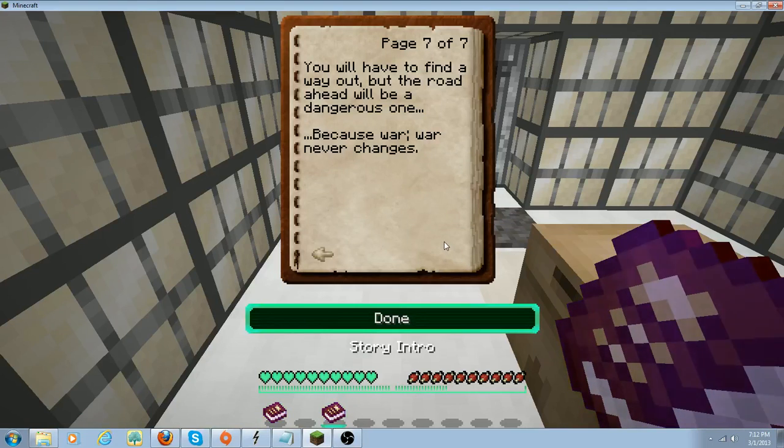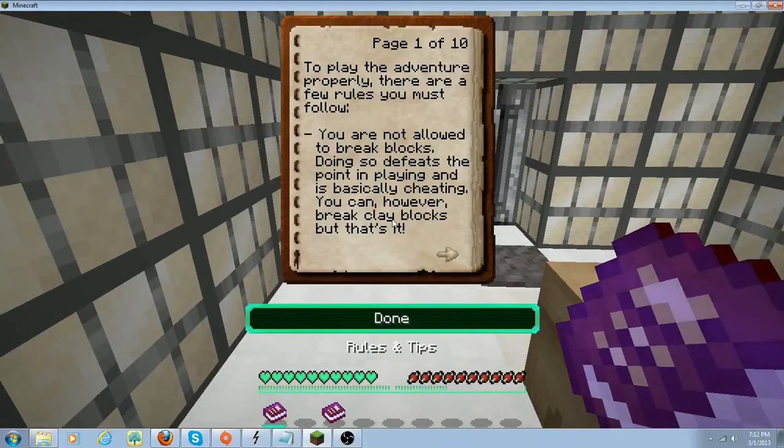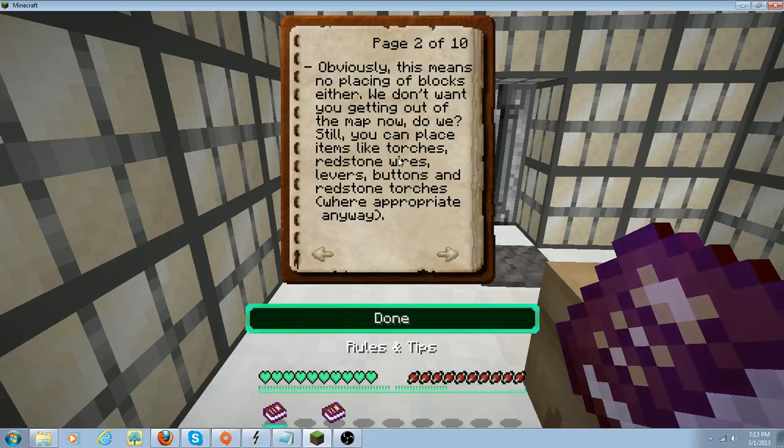You'll have to find a way out, but the road ahead will be a dangerous one because war — war never changes. Alright, rules and tips: to play the adventure properly there are a few rules you must follow. You are not allowed to break blocks — doing so defeats the point and is basically cheating. You can't break clay blocks, but that's it. Obviously this means no placing of blocks either — we don't want you getting out of the map.